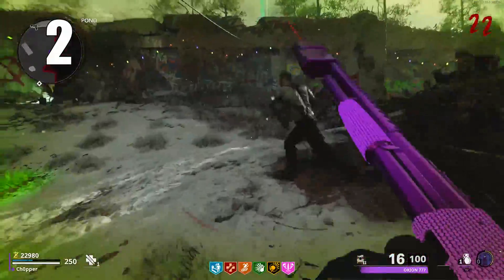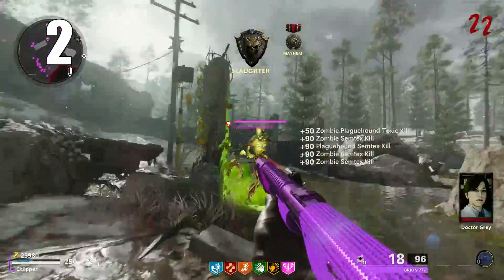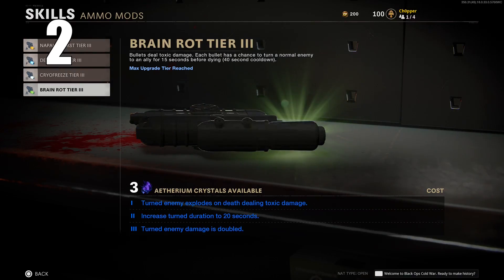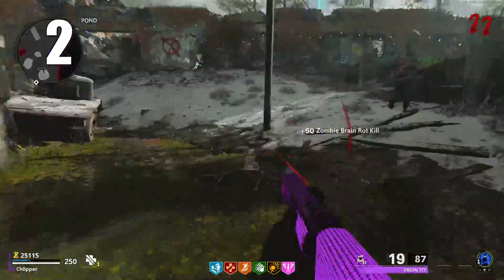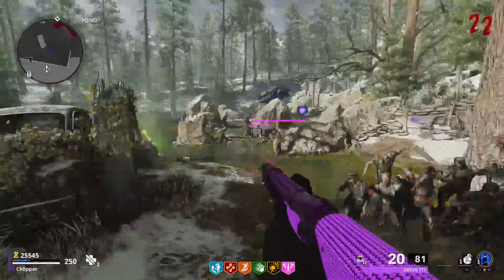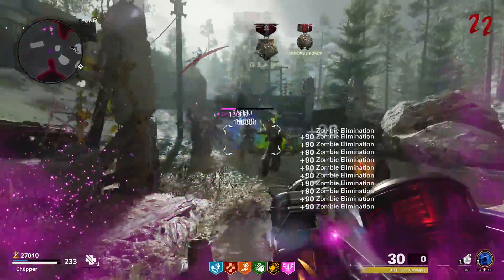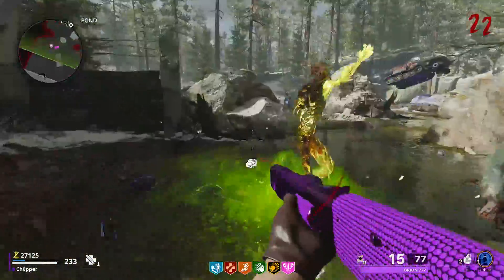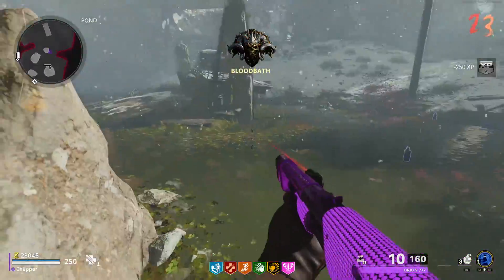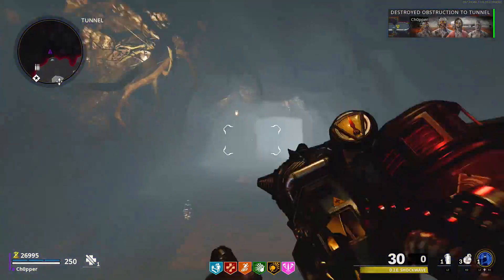Tip number two is going to be understanding all of the different ammo types. After Pack-A-Punching, you have the option for Elemental Pop, which can activate a random one, but you can also apply manual ones to your guns. You have Blast Furnace, Dead Wire, Turned, and Cryo Freeze. A lot of these behave a little bit differently than you may have remembered from Black Ops 3 or even 4. Generally, I think the best ones right now are probably Turned or Blast Furnace — Dead Wire freezes Zombies in place and just isn't as ideal as it used to be. Blast Furnace will deal damage to Zombies over time. Cryo Freeze will freeze Zombies, slow them down, and deal damage over time, but I'm not a huge fan of that one either. I recommend doing some experimenting with different strategies. There are also different cooldown times for each activation depending on your ammo type. Just have a fundamental understanding of what all the ammo mods do and remember to get them at the Pack-A-Punch machine.